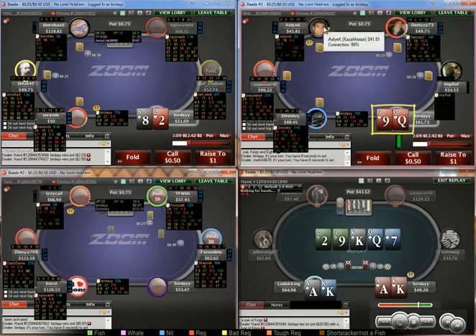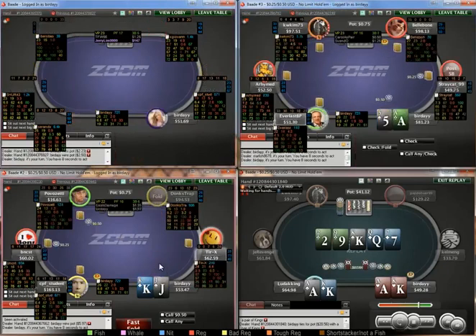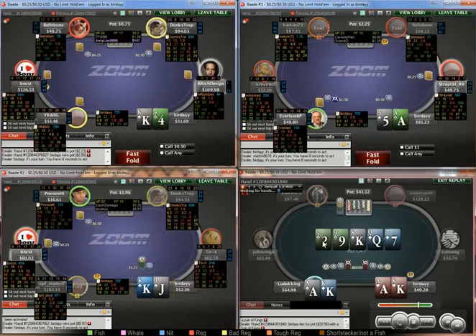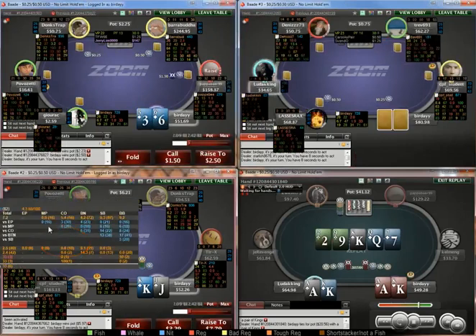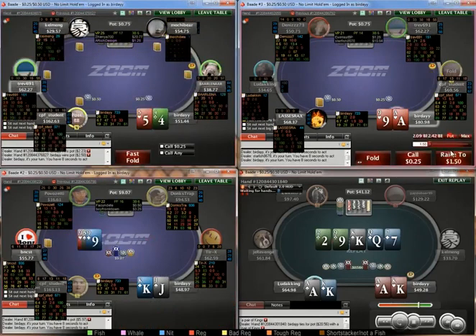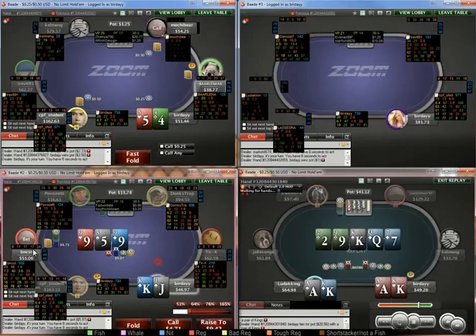Queen-nine is kind of close to an open but I'm just going to fold this time. King-jack: standard open. Get 3-bet out of the small blind, so now we look up his stats — small blind versus cutoff is 14%. I think king-jack is probably the bottom of my peeling range here. Probably 4-bet king-10 off because it has decent blockers; king-jack is just a tiny bit too strong.